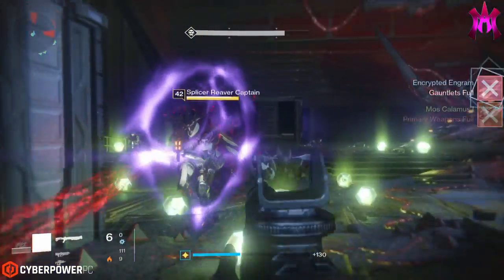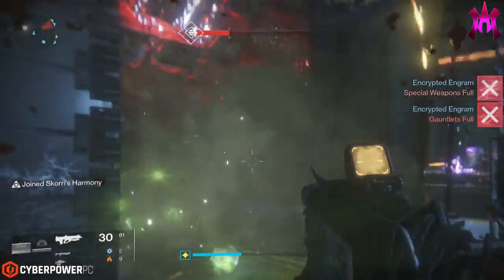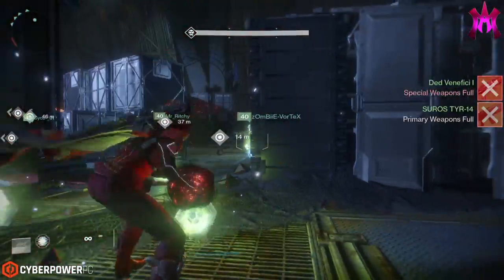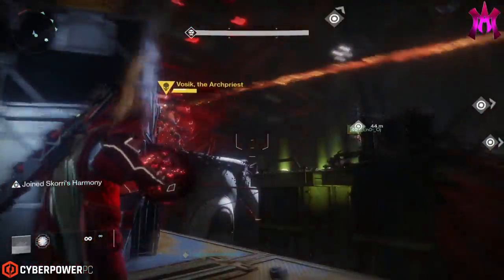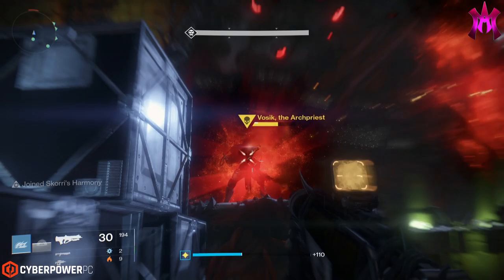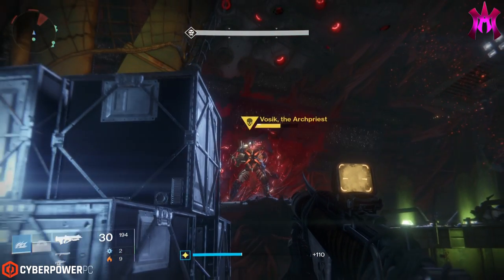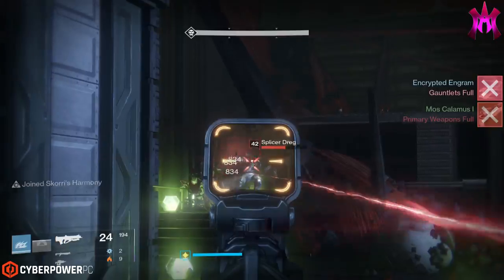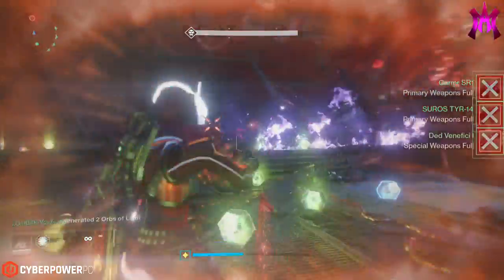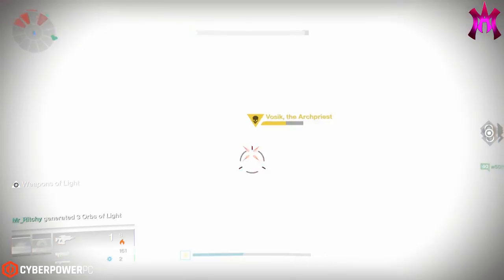Now, on the second phase, once again you're gonna do everything normally, except on the last captain phase, when you're about to take his shield out — instead of hitting him with all six bombs on your team, your tether hunter is gonna purposely miss his bomb by slam dunking it on the captain. This is gonna leave Basik with a very small sliver of health to his shield. The reason we're doing this is because on the next set of bombs that fall, four of your teammates are gonna take their bombs to the back area where you group up for DPS, while the two front bomb throwers will take his shield out and tether him.